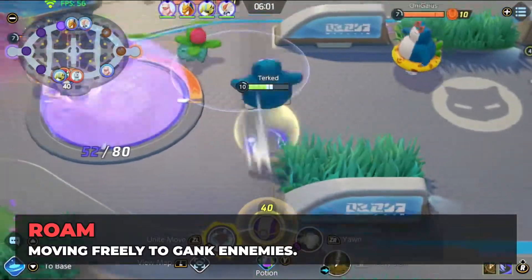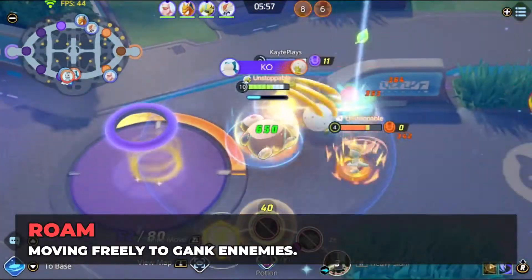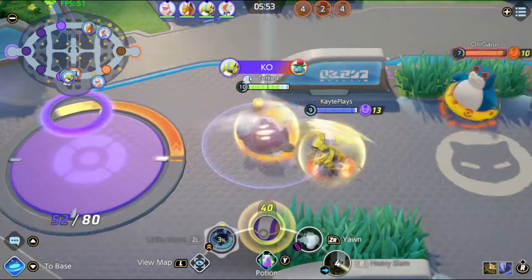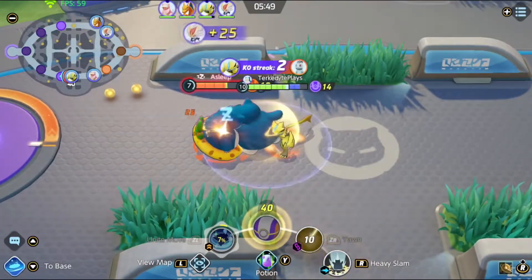Roam: a roamer is a player that moves around the map to gank other lanes and help pressure the enemy. Most of the time you will see Speedsters do that, or the jungler. Now that the roles and terminology are explained, let's jump into the tips. I have 7 tips for you guys and I really hope they're going to help you.